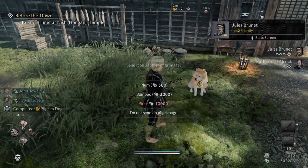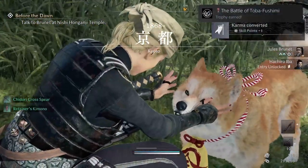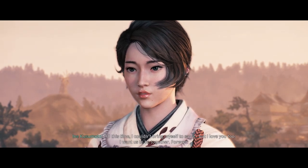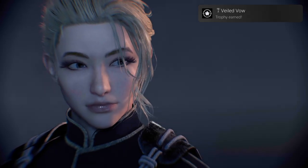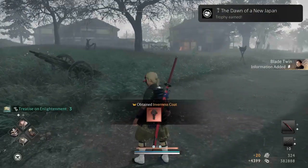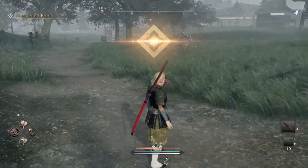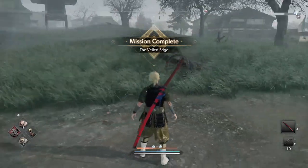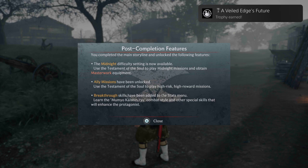The Battle of Toba Fushimi — Brought the Battle of Toba Fushimi to an End. Part of the main quests. Veiled Vow — Started Your First Romantic Relationship. As long as your ally's bond is at level 4 and they like you enough — you can see this in the stats — you can establish your first romantic relationship. Dawn of the New Japan — Cleared Chapter 3, part of the main story. A Veiled Edge's Future — Sealed the Fate of Your Blade Twin. Near the end, you make the decision to kill or not, and you'll get the trophy.